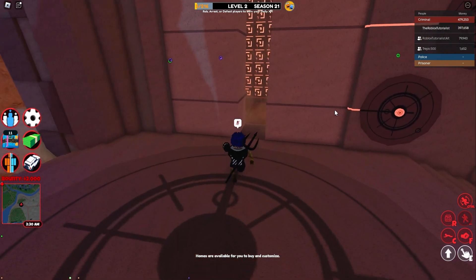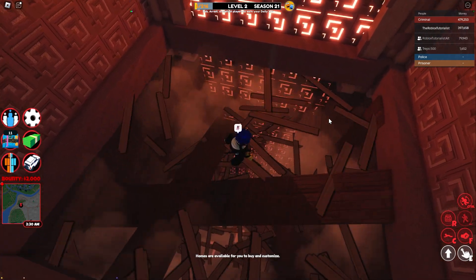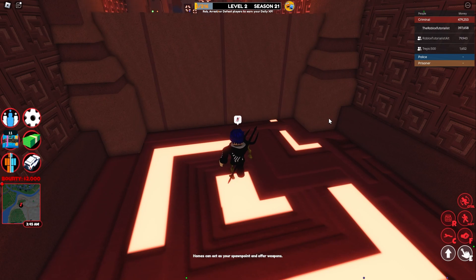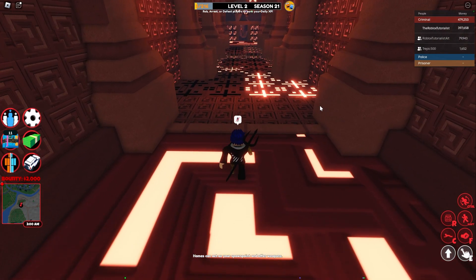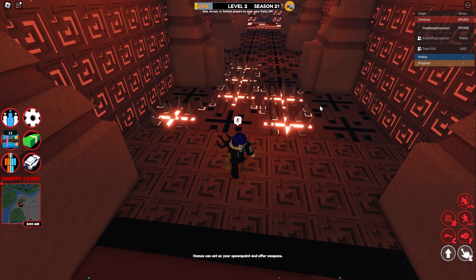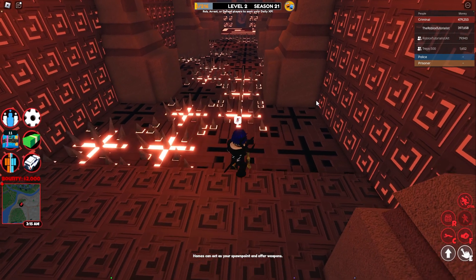Now that the door's unlocking, you can walk in and fall down here. Once you're down here, you now need to avoid the spikes. Wherever the light is, the spikes are going to be. So just try and avoid them.